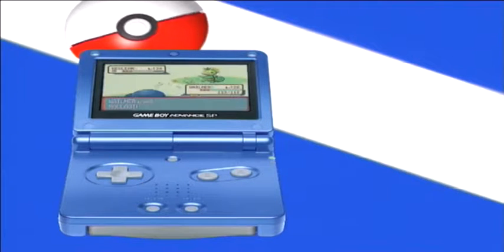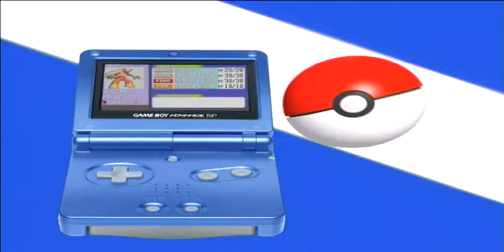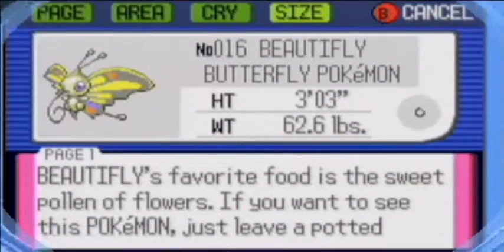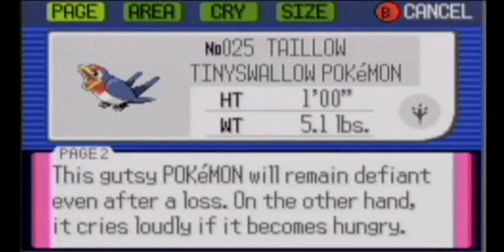What are Pokémon? Pokémon are unique creatures that come in many different shapes and sizes. Each Pokémon specialises in one or two types of elemental abilities, such as fire, water or rock, which it uses in battle.